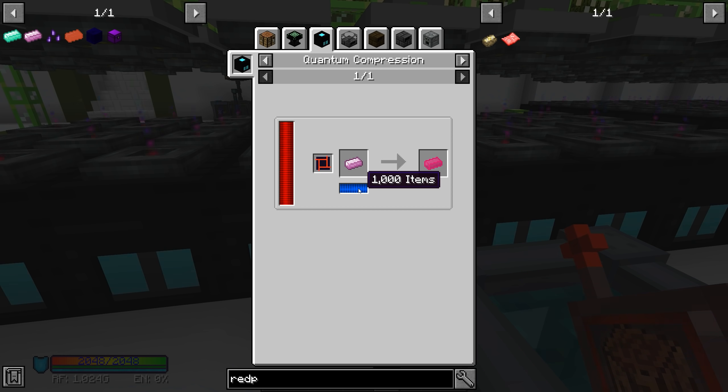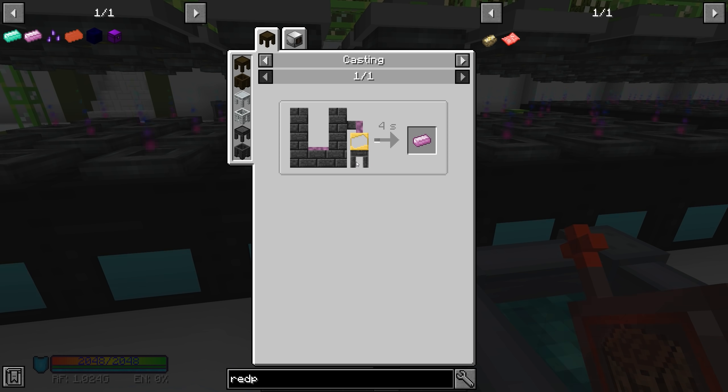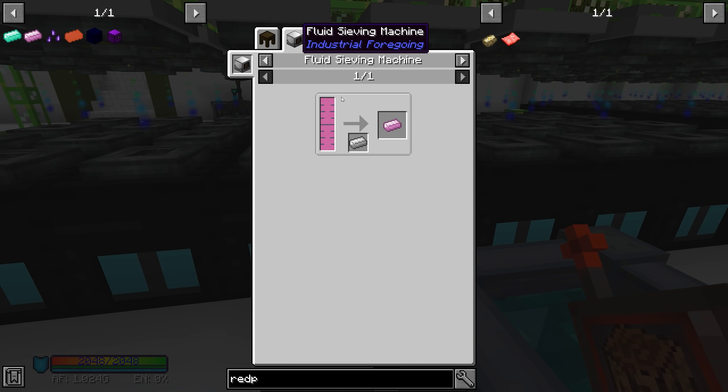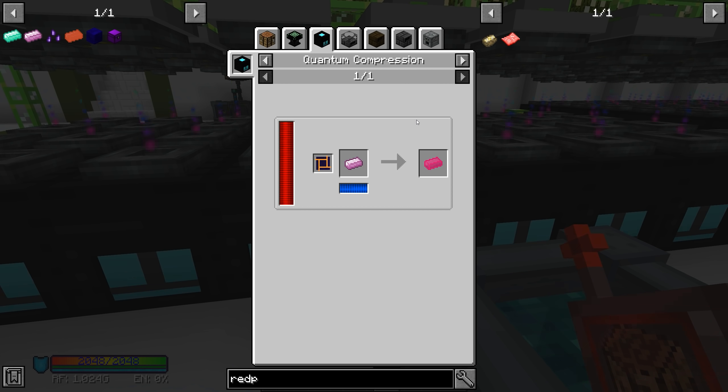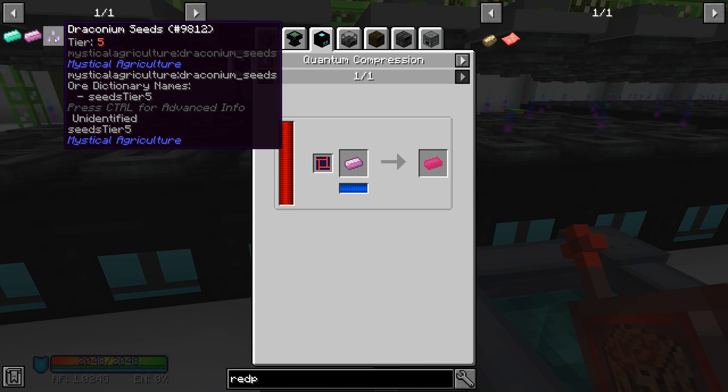Pink slime is a thousand items as well, and there's no other way to make it other than using the fluid sieving machine. We can't make blocks and animate it or anything like that - we have to use the sieving machine. Then there's also draconium seeds, which are made on an advanced crafting table.